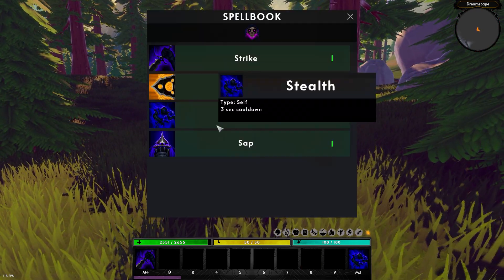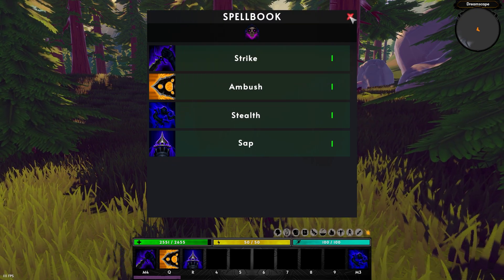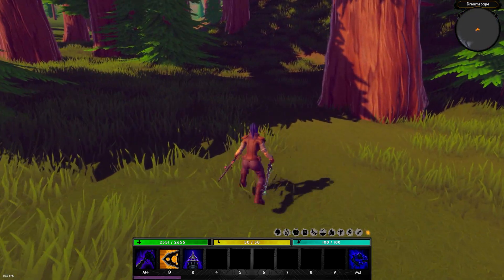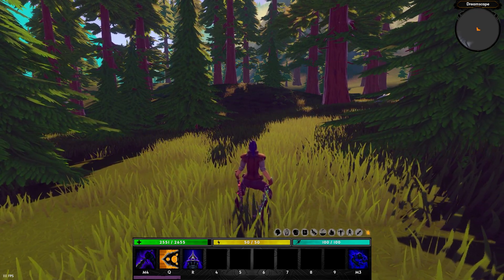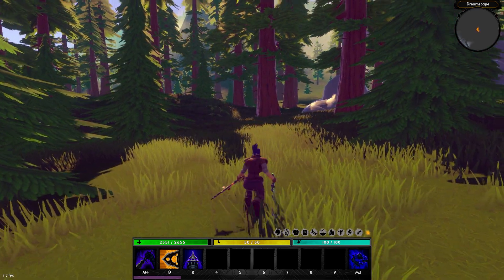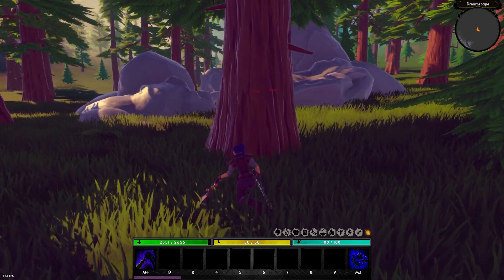Another cool thing: if I slot Ambush and Sap, you can see that those abilities — if I try to use them now — will tell us 'you need to be stealthed to use this ability.' You have the option to require being either stealthed or not stealthed to use abilities. You could totally have an ability that's only usable when you're not stealthed, and in this case those two are only usable while stealthed.